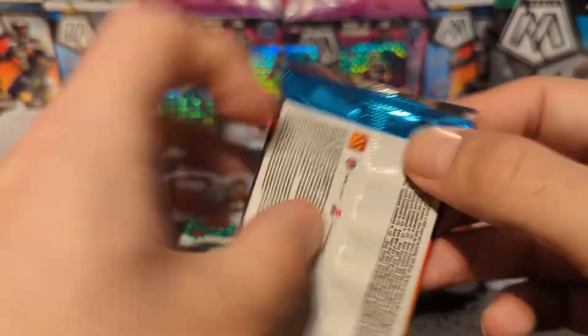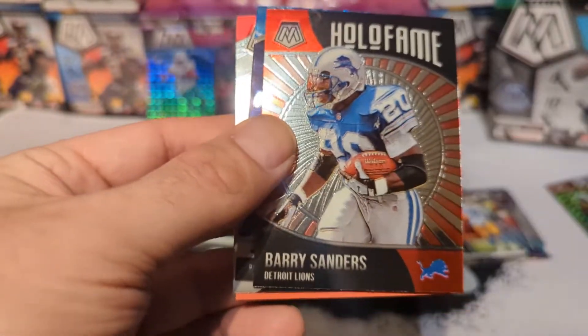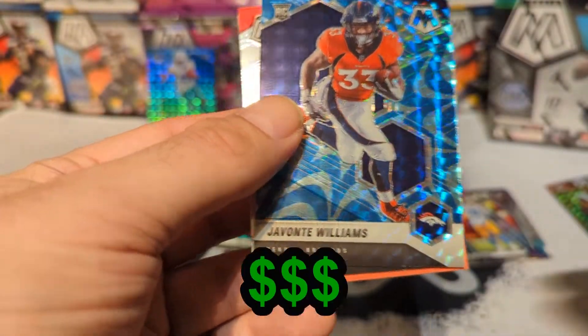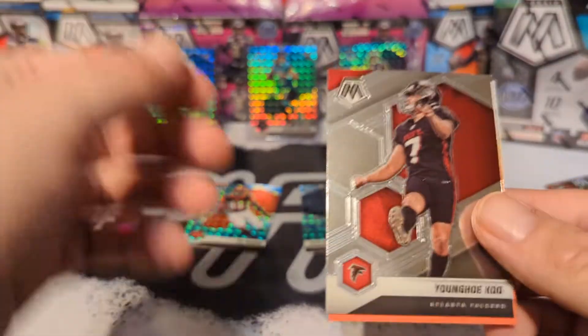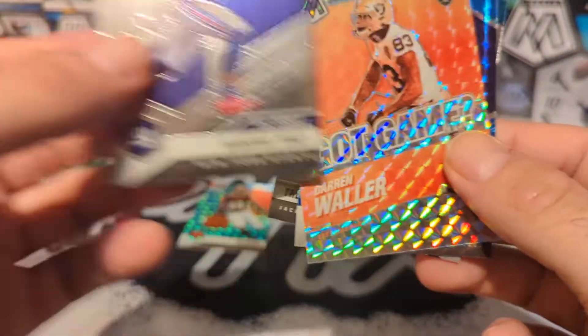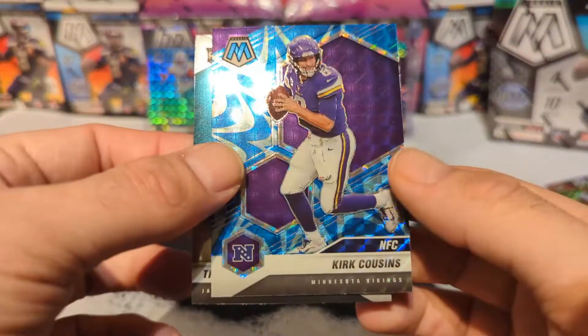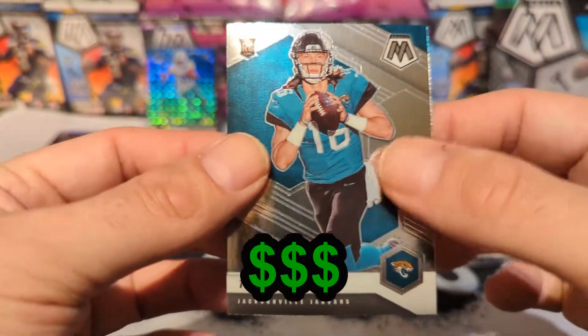Three packs left and one more box after that. Deontay Johnson, Hall of Fame Barry Sanders, Javonte Williams rookie blue reactive — also Yongwei Koo. Nice! Kadarius Toney NFL debut. Darren Waller on the mosaic got game, move these two up. Kirk Cousins blue reactive and there we go — Trevor Lawrence rookie!